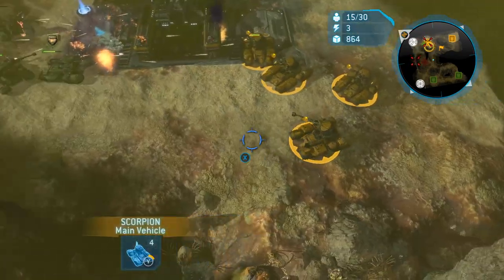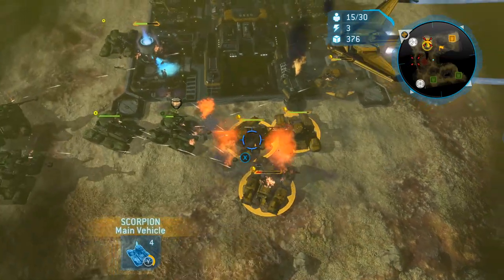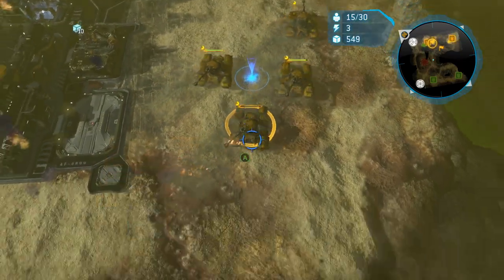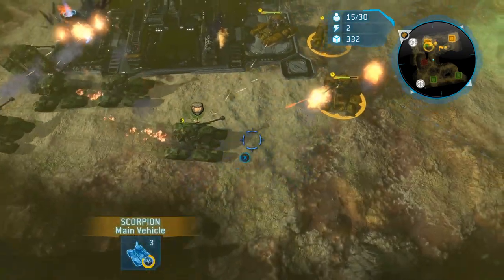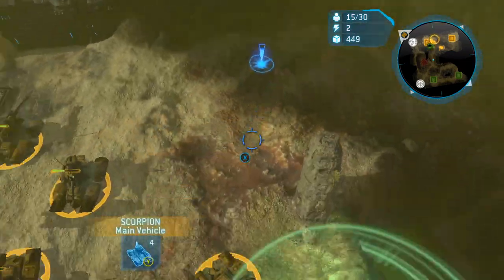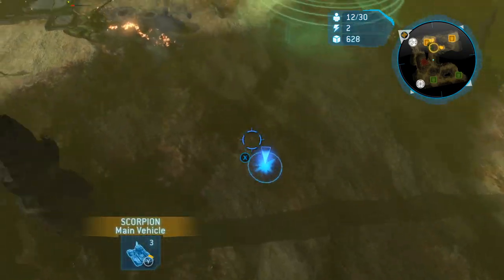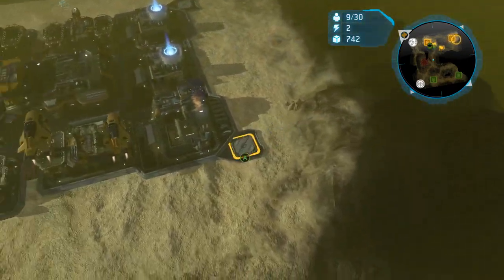I drop a cheeky carpet bomb, which does distract him — he wanted to keep his units alive rather than go for that depot. I don't think he even noticed it. Power turret is almost ready. There's a cobra — he has patented the cobra strategy in a lot of these games. He's always making cobras, I love it, it's a great strategy. I was worried at this point: I had nothing left and cobras were pulling up.